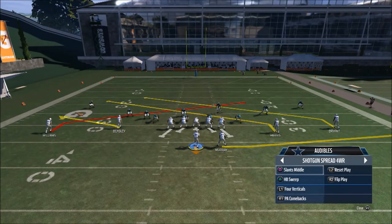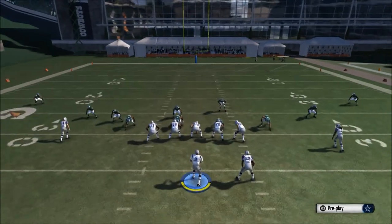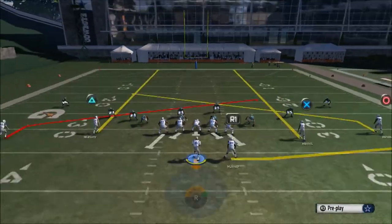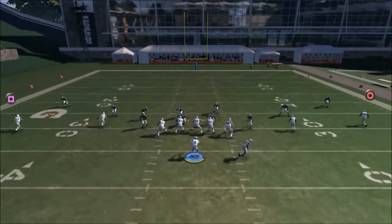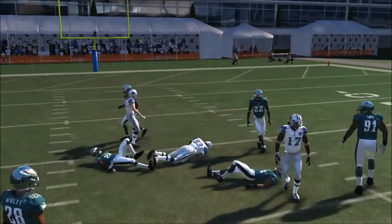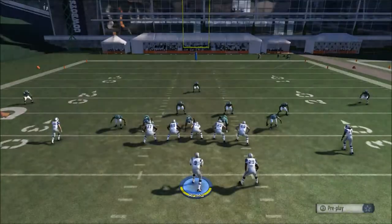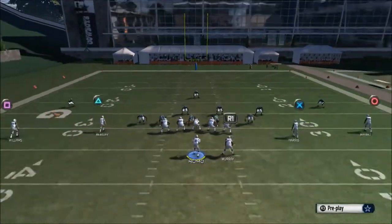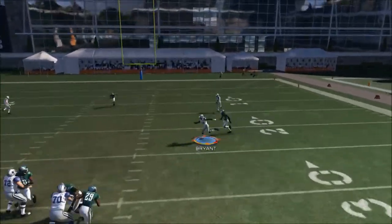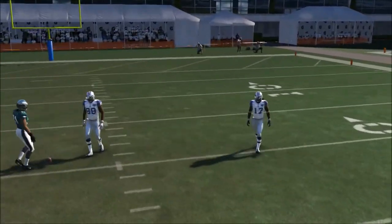One of your standard audibles is going to be slants middle. What you can do is streak up both your inside wide receivers — that's actually going to take care of those streak slant concepts. Easy reads, easy throws, can pick up easy yards against any kind of zone coverage that your opponent might be throwing against you. As you can see right here, you're able to pick up a good 10 yards right there on a bad throw.